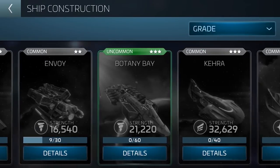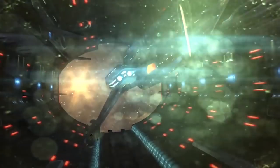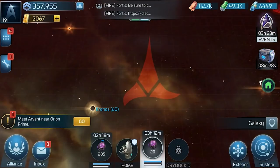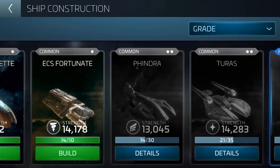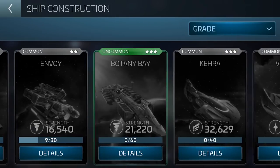Look what it is, it's the Botany Bay! The darkness has arrived, the darkness has come — the new Augment faction is here. That's right, the Botany Bay is here: the uncommon three-star ship.